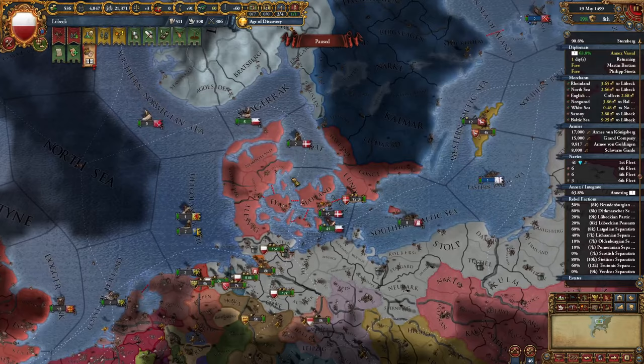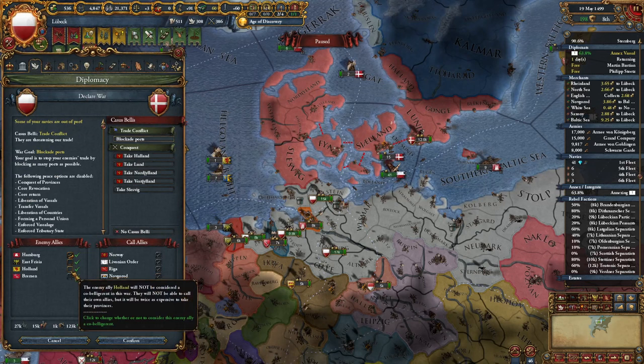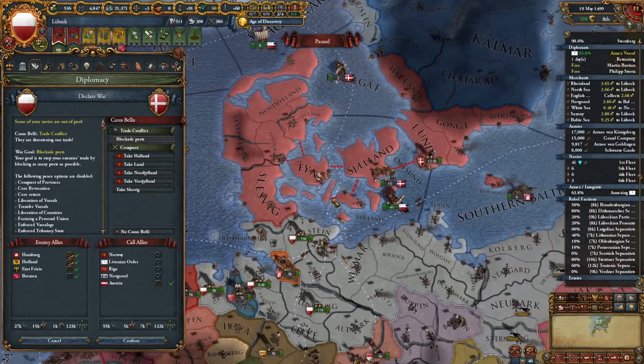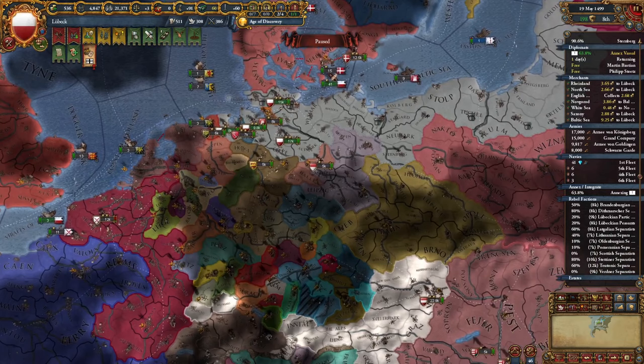I'll leave the link to the playlist in the description. At the end of the previous video we planned to declare war on Hamburg, but instead I decided to declare on Denmark. This way I'll be able to call in Hamburg, and other nations such as East Frisia, Holland, and Bremen will join. We will call in Austria to help us out and I will take the majority of Danish lands, including Hamburg, while white-peacing others to avoid excessive aggressive expansion.